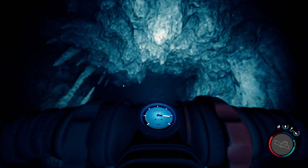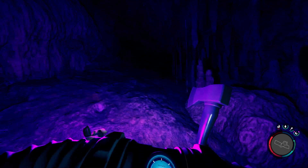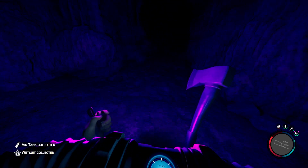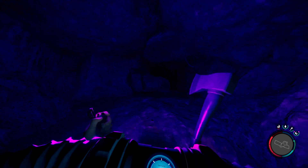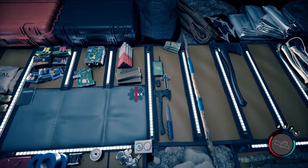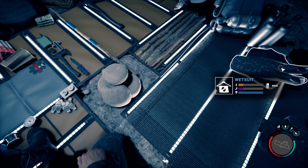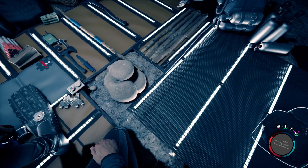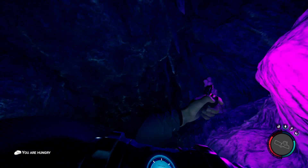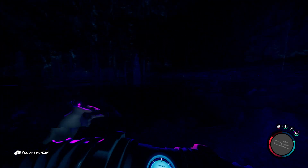I haven't tested that — test it for yourself — but in caves it should work. We pop out here, there's another air tank and a wetsuit. That might actually be something worth mentioning, interesting — I'll put that in the video description. Then we're gonna go down this awesome slide. You can't actually control anything here, it's just a glorified cutscene that gets us down in here.